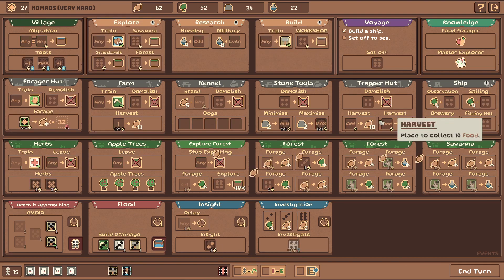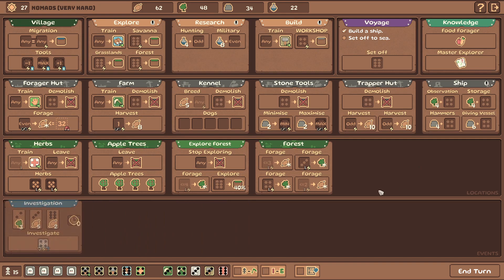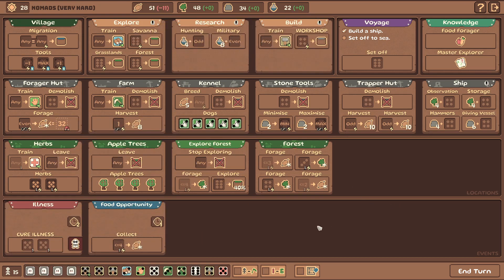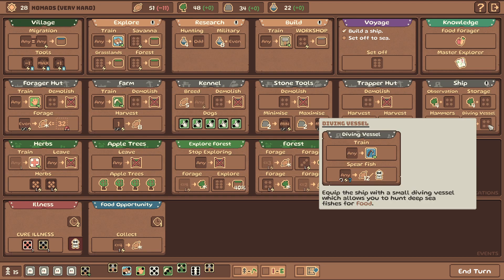We need to harvest the trapper's hut. This will be a much easier turn than the last one so we'll have some chance to do that. Besides, we have like a million food here and a lot of food there - it's not going badly. Hammers: increase or decrease the dice value by one, that's also pretty good. Diving Vessel: equip the ship with a small diving vessel which allows you to hunt deep sea fish for food. So this is like hunting which I don't like - it's still food though. But if it's 50/50 I don't want it.